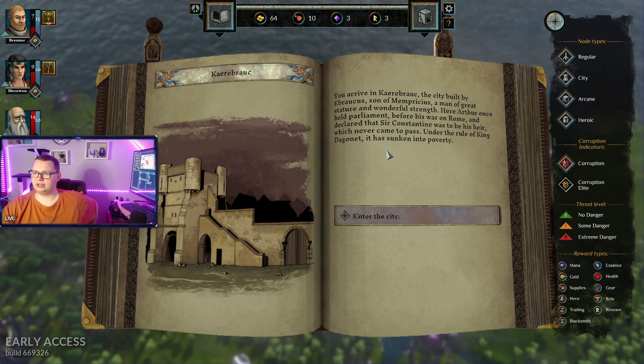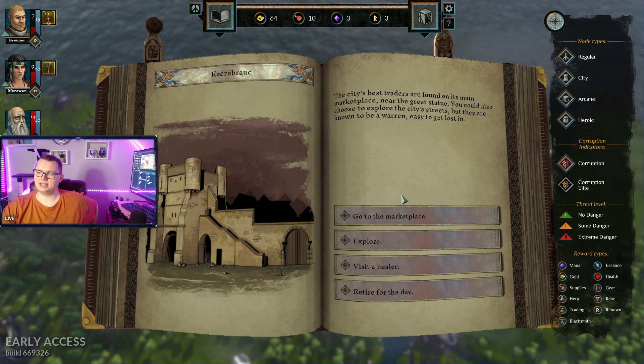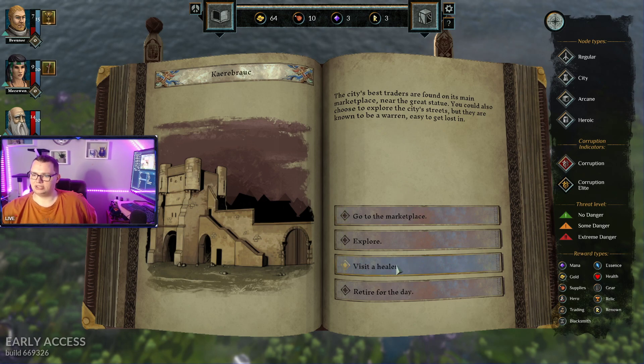A man of great stature and wonderful strength. Here Arthur once held Parliament before his war on Rome. He declared that Sir Constantine was to be the heir, which never came to pass. Under the rule of King Dagnid, it has sunken into poverty. The city's best traders can be found here in the main marketplace near the Grey Statue. You can also choose to explore the city, but they're known to be a warren and easy to get lost in.